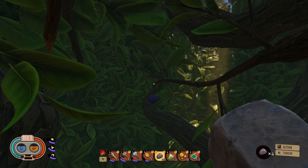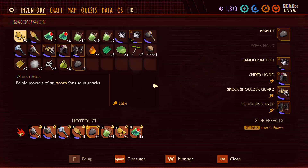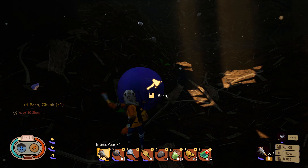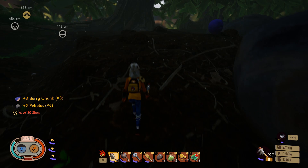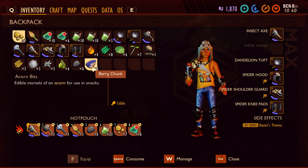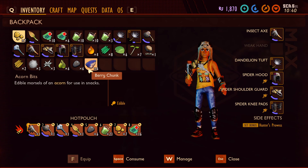If it seems too far away, pop back out and try a different angle. Jump down — it's always good to have a glider with you. I've got a dandelion tuft as my glider; it makes it easier to get down. Here's our berry, so now we just harvest it up. If you don't already know the berry leather recipe, picking up the berry chunks should give it to you. If it doesn't, just research the berry chunks — I think you get it as soon as you pick them up.